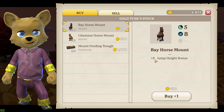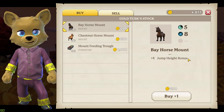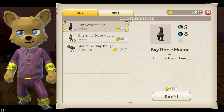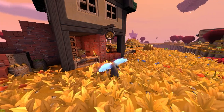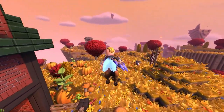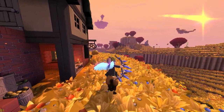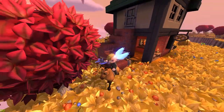Obviously the higher the cost of the mount will probably mean better stats. This one has plus one jump height bonus, so I would imagine other mounts like the dragon mount might be able to hover for a bit. I'm hoping to find out soon and will release further videos on the other mounts as well. Here we are — just a quick one to show you guys the horse mount in action. You can see you can jump quite high with just plus one jump.